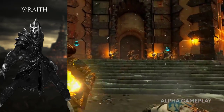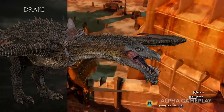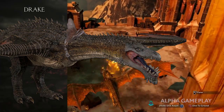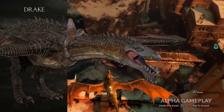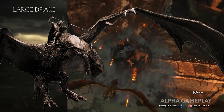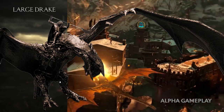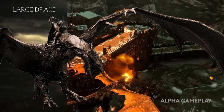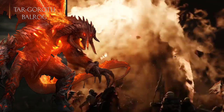An exciting new creature is the drake. You can fly them, wreak havoc, and they breathe fire. They haven't confirmed other types like ice drakes yet — we'll have to wait. There's also going to be a large drake that you'll actually be able to ride, whether it's classified as a drake, a dragon, or a wyvern. It can be seen in the statue from the Mithril edition, and you'll probably use it to fight off the Balrog.